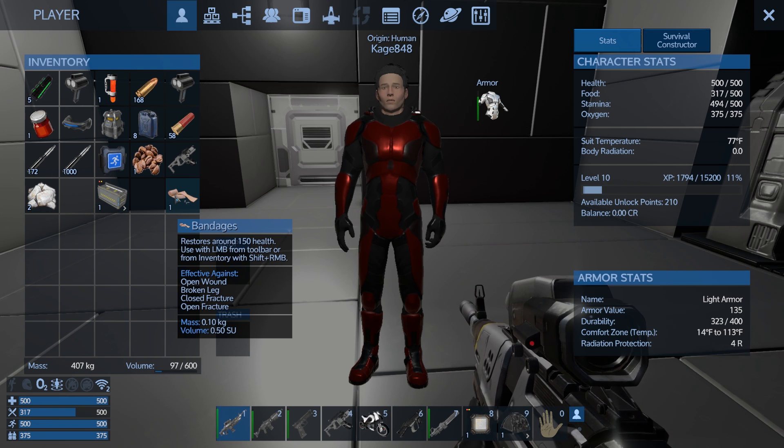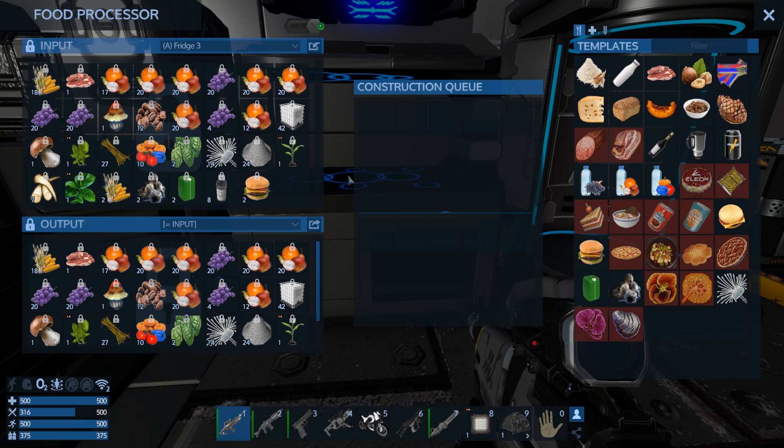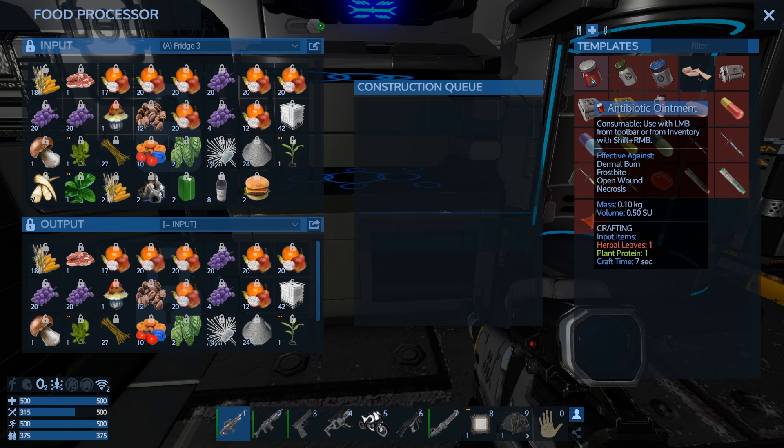Yeah, bandages were my healing thing of choice — open wounds, broken leg, closed fracture, and open fracture. But there's other things too, like detrimental burn. Let's see if we have any kind of healing thing that can take care of that.